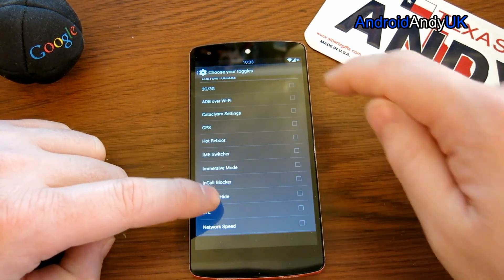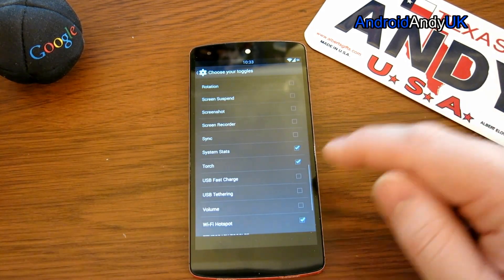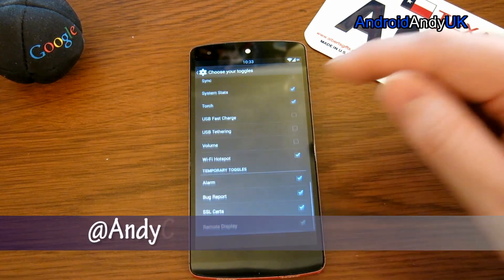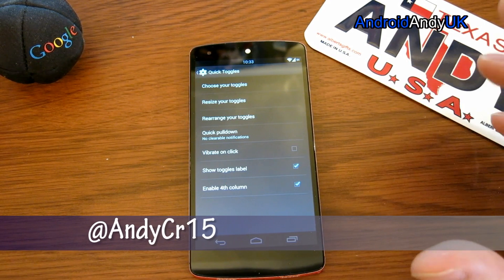So you can ADB over Wi-Fi, 2G and 3G toggles, NFC toggles, rotation toggles. I've got it on the system so that's on the torch, USB fast charge, Wi-Fi hotspot. So those are the extra ones.